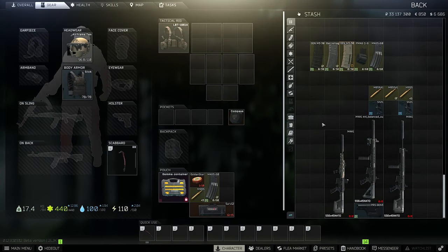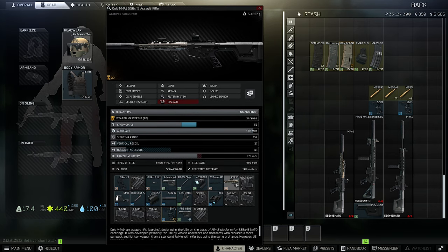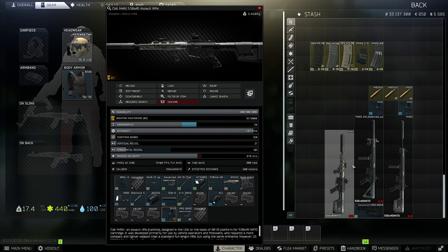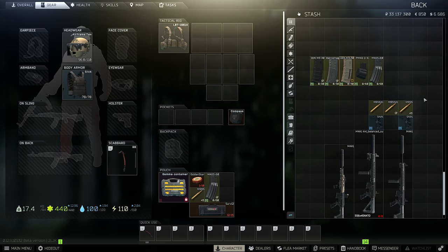Another option is building an AR-15 with the RS RSS rail. The RS RSS rail isn't that bad, especially with a 370mm AR barrel — it's a cheaper rail so you can use it of course. But a very important factor is ammunition.